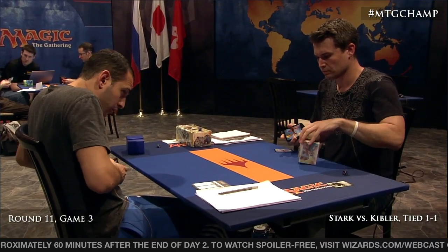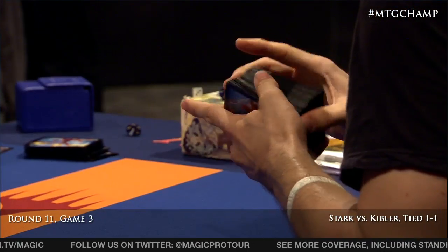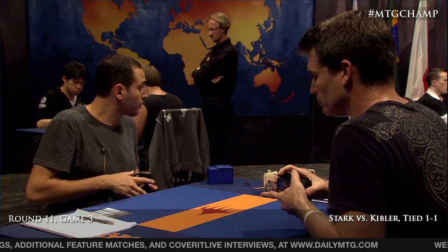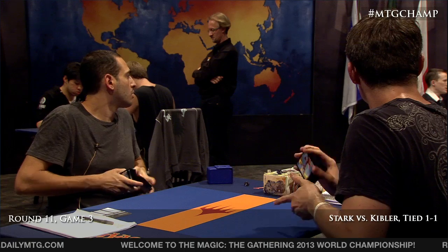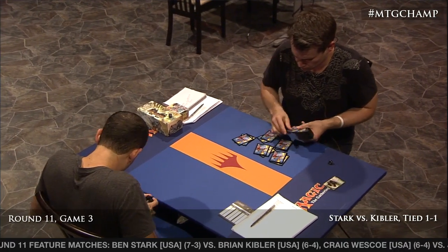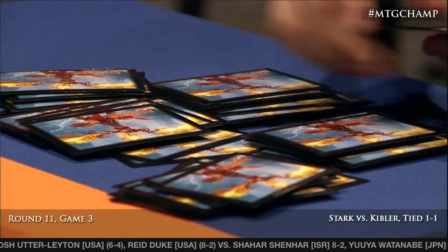Josh Utter-Leyton has taken his match from Craig Wescoe, positioning him for a last-round win to try to make it in. Wescoe needed that win, but Josh snapped it up. Shahar Shenhar is pretty much down to the wire — he needs to win his last round. He's actually on 24 points. It looks like Shahar and Reid Duke are playing what could be a foreshadowing of the top four matchups — Shahar hopes not, since it's a really bad matchup for him. Highest seed in the top four at this event chooses play or draw, which is very important in Modern — the older the format, the more important play or draw generally becomes.